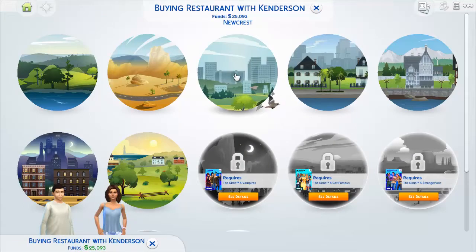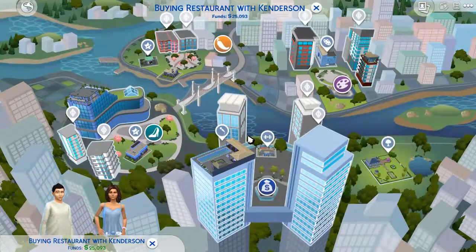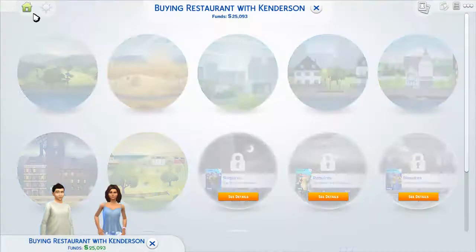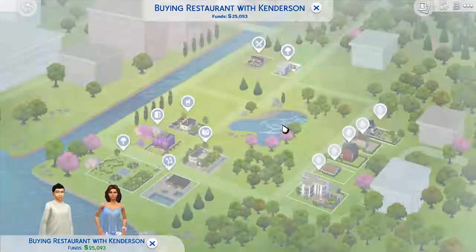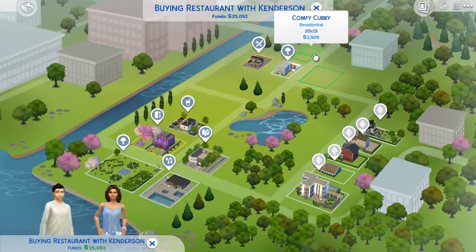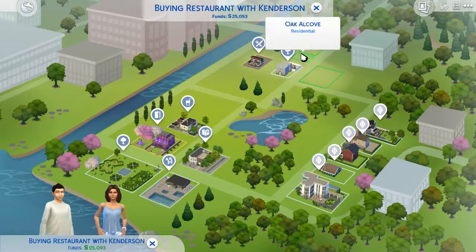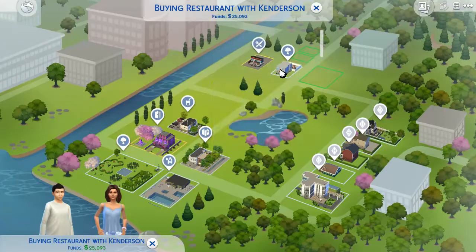Let's try opening the restaurant in Newcrest. I don't really think we can buy too much in San Myshuno anyway — San Myshuno doesn't have that much. I'll probably cover City Living and Get to Work later. Let's go to Newcrest and see. I'm not really sure if I want to go with a big lot for the restaurant, or just buy a smaller restaurant lot. Let's check it out.